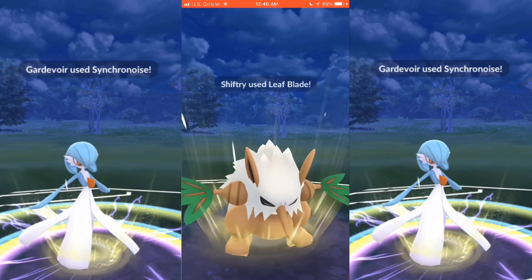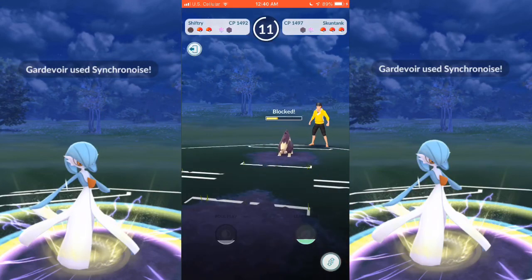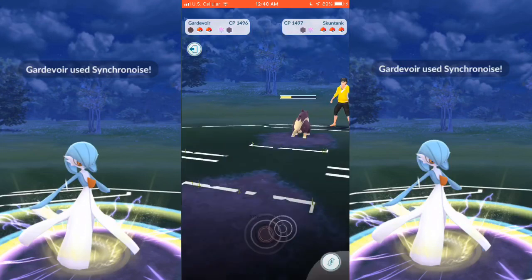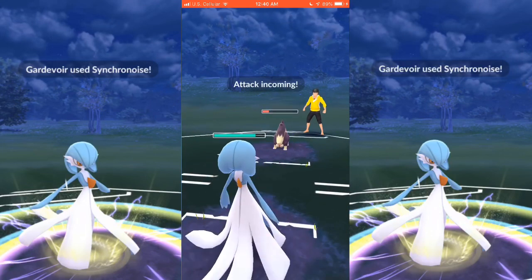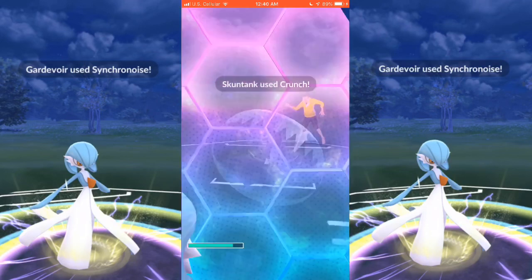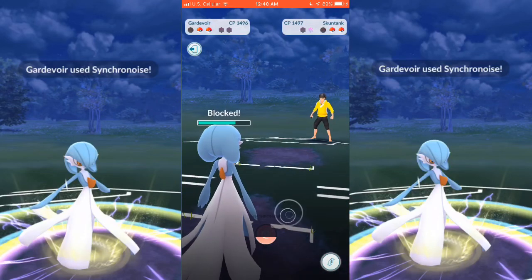I am able to get off a Leaf Blade here, which I expect him to shield — which he does. He's going to end up taking down my Shiftry. I bring in Gardevoir and just Charm away. He's going to get off one more move, and I'm going to shield expecting Crunch, which he obviously gets to, and that would have done a lot of damage to Gardevoir.